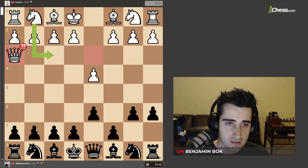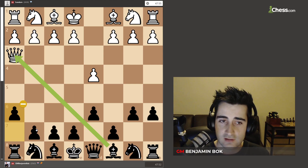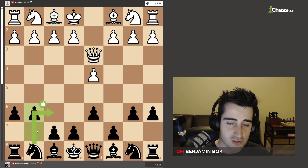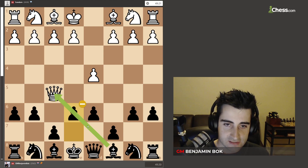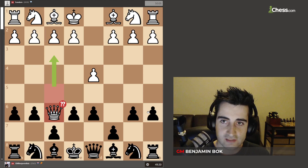He played queen h3, I played h6 — all very standard, nothing really dramatic going on so far. He played queen d3 and I played g6; once again I'm trying to set up the hippo. He played queen f5, I played e6. Now all my pawns are nicely placed on the 6th rank. He played queen f6, hitting my rook.